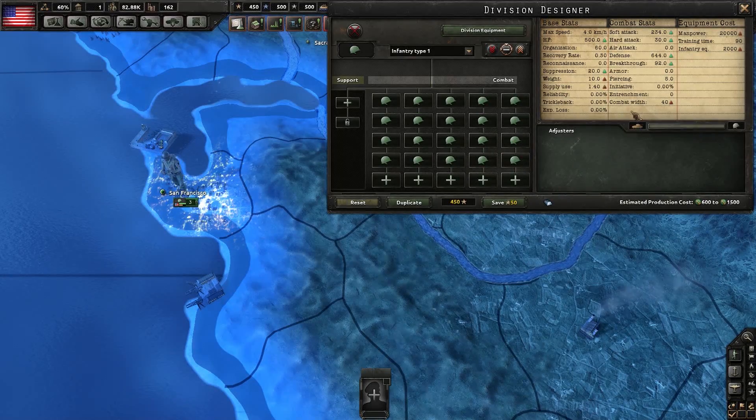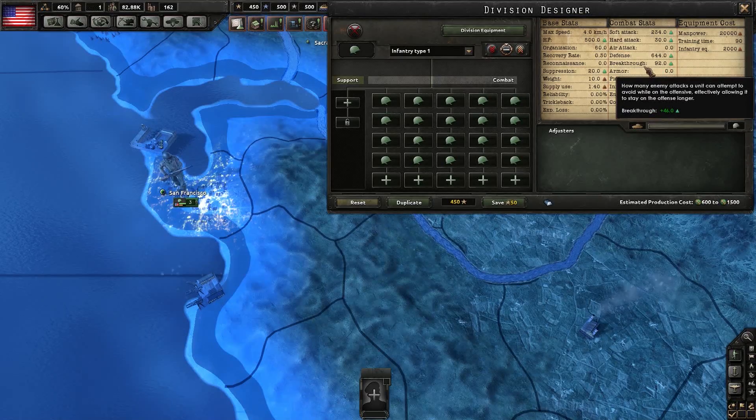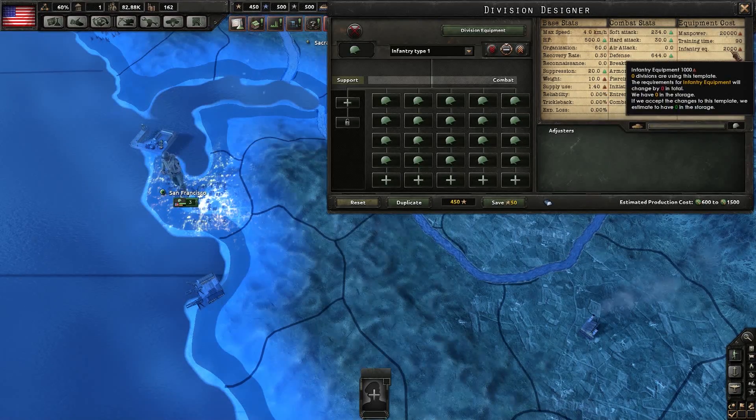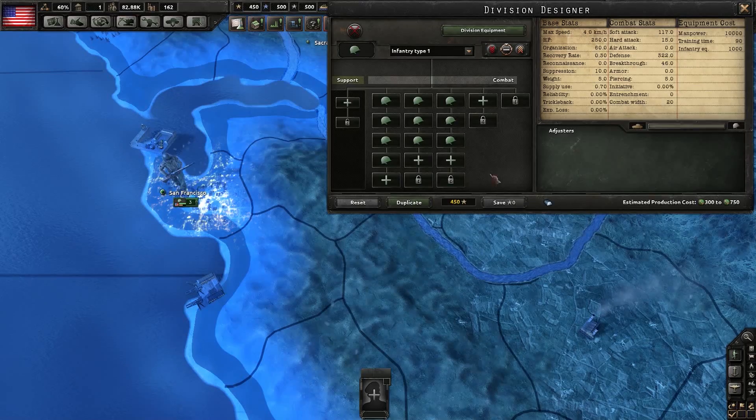Going up from 20 to 40, we see an increase in a lot of stats, most significantly in HP and defense. Breakthrough also goes up by a significant amount, as does soft attack. But it also increases weight and supply use, and more importantly, it greatly increases the infantry equipment and manpower needed. The problem with a 40-wide division is unless you're playing an extremely populous country, you might not be able to field enough to cover the front line. Building 20-wide instead of 40-wide gives you more versatility, and you can still stack them on a single province to add to combined combat width when needed. This is a great all-around 20-wide infantry division useful to both large nations and small ones.